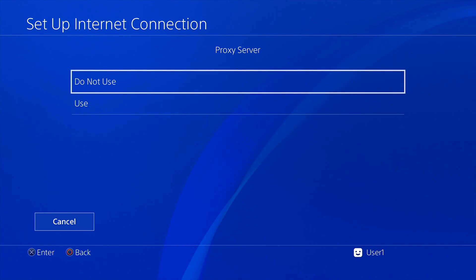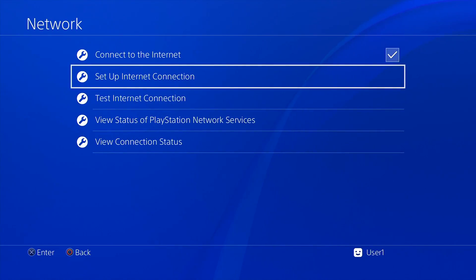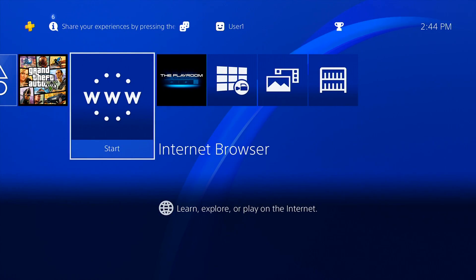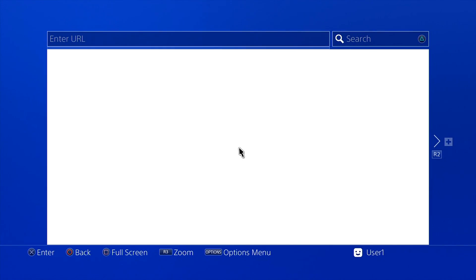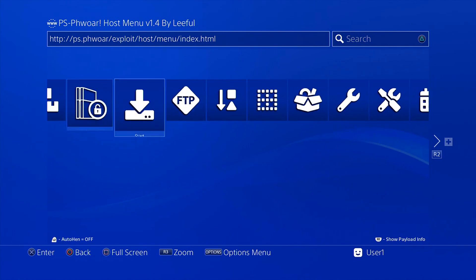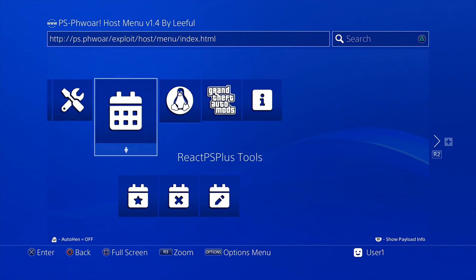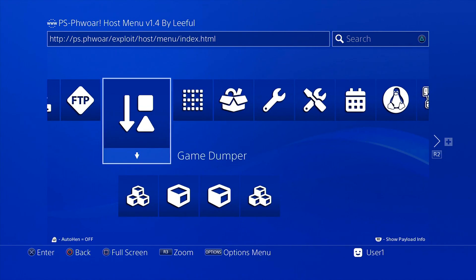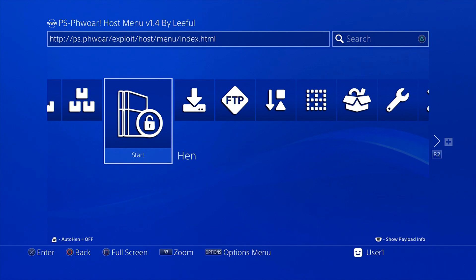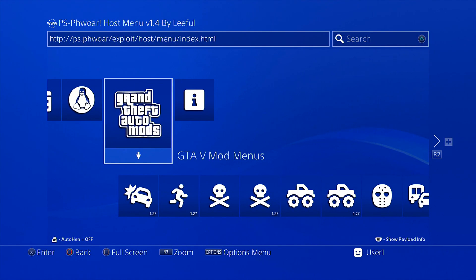Click Next, MTU Settings set to Automatic, Proxy Server set to Do Not Use — and that's it. No need to test the internet connection since we can't get online anyway. Now go into the Internet Browser and there you go — the modded exploit page where you can mod games. That's how you jailbreak a PlayStation 4. This was the full tutorial compared to my 15-second TikTok version — pretty cool how it works.